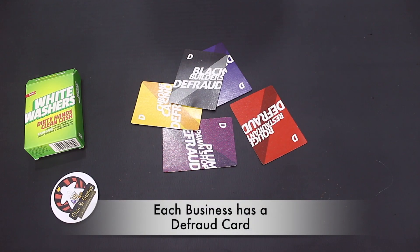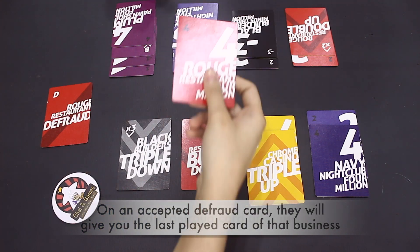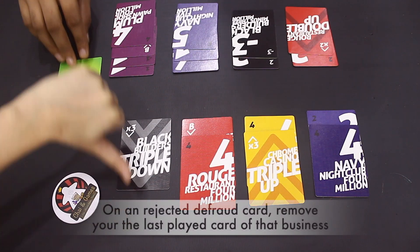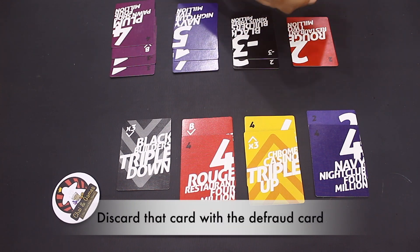Finally, we have the defraud card. If you offer someone a defraud card and they accept it, they have to give you their last played card of that business, then discard the defraud card. If your friend declines your offered defraud card, you take your last played card of that business and discard it along with the defraud card.